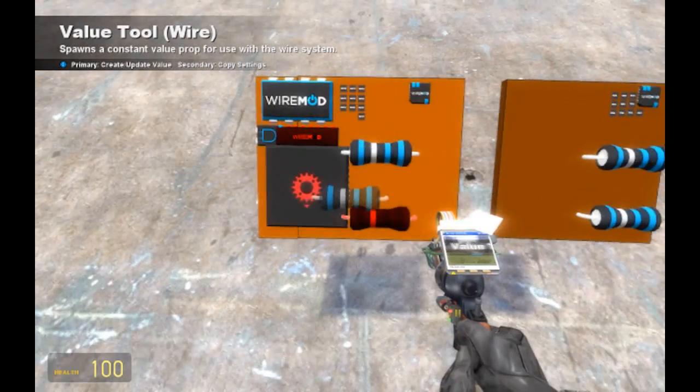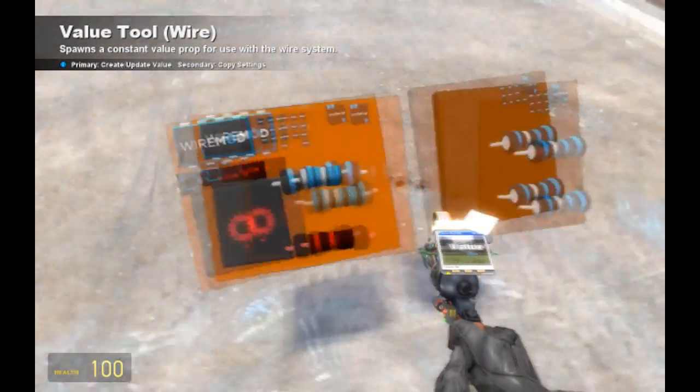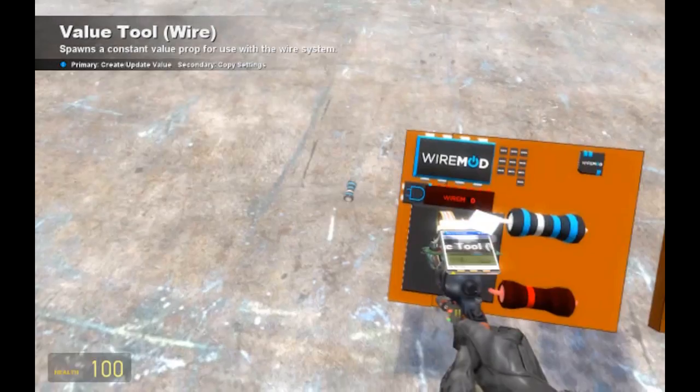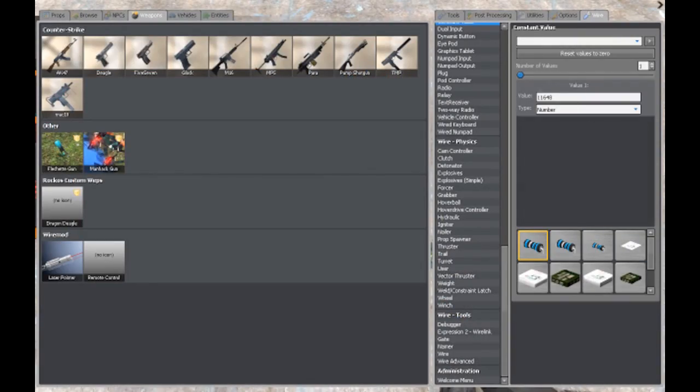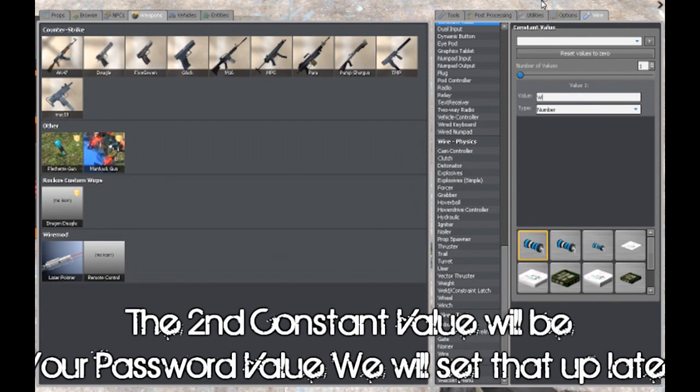I guess we'll create a new code for this one as well. Put that one there. And now value one — we'll just change this to zero right now. What we put the password to.